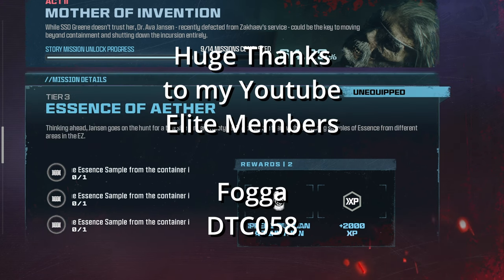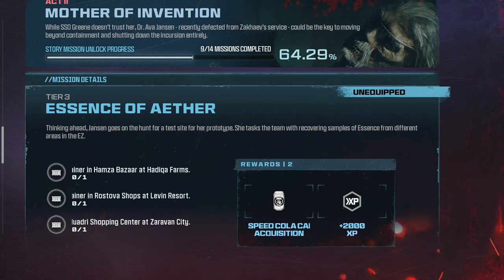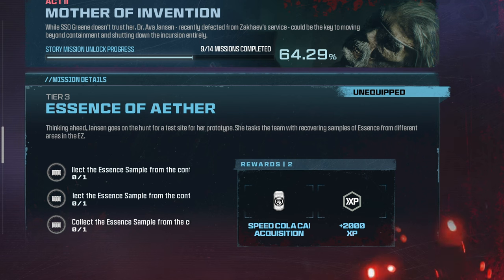In the MWZ Act 2 tier 3 mission Essence of Aether, you need to find three different essence samples from across the map. In this video, I'll show you exactly where to find each one.